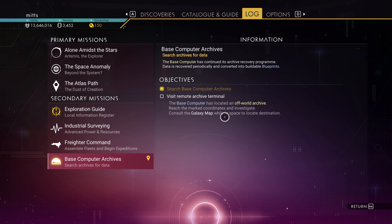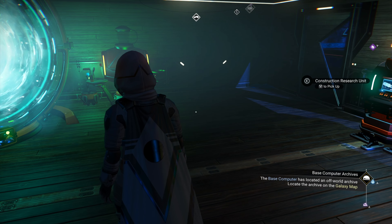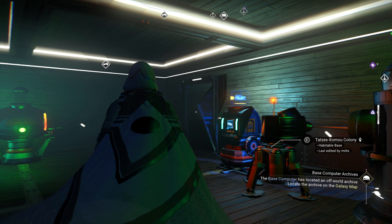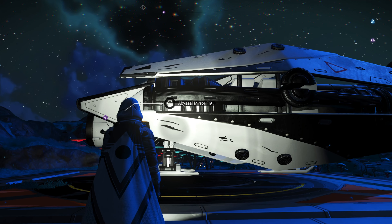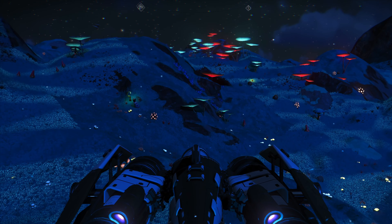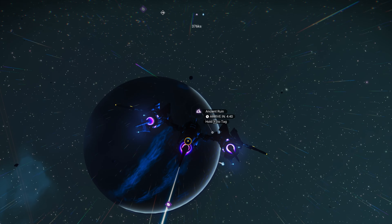Looking at missions - we still need to increase our standing. Let's do this off-world mission, which might take us to a new system where we can sell inventory items and buy some slots. I'd like to take the rover out but we'll do that when we get back. We've got a drop pod and something else, both off-world. Let's go - W to take off. Very cool.